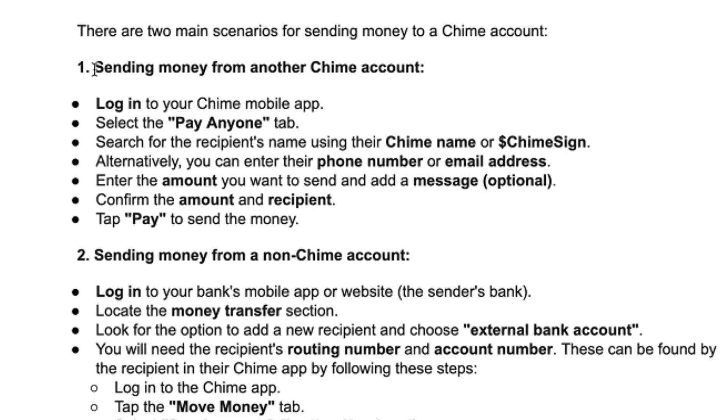Number one is sending money from another Chime account. All you have to do is log in to your Chime mobile app, select the Pay Anyone tab, search for the recipient's name using their Chime name or Chime sign. Alternatively, you can enter their phone number or email address. Then enter the amount you want to send and add a message — optional, like a smile or something. Confirm the amount and recipient, then tap Pay to send the money.